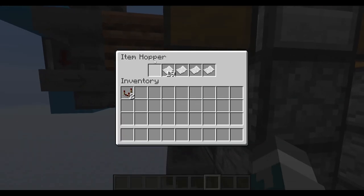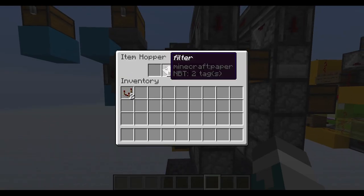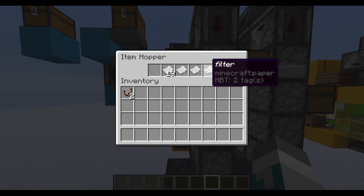Up at the front here, these filter hoppers have been significantly reduced in the number of filter items they need. Previously they needed 6-4-4-8-1-1, I believe. But now, as you can see, they can work with 1-9-1-1-1 instead.